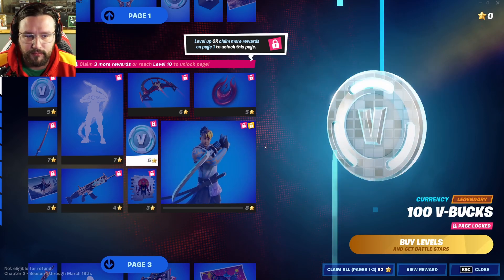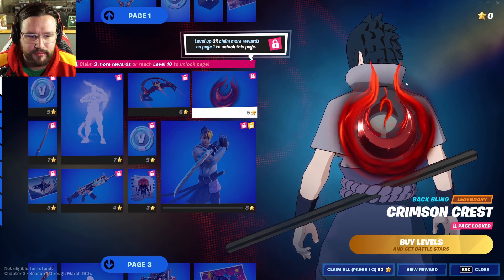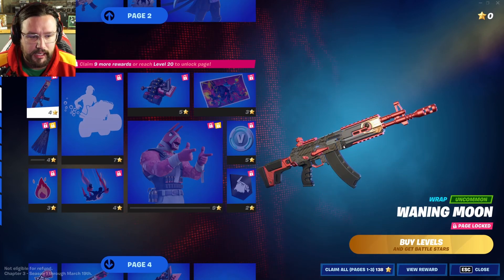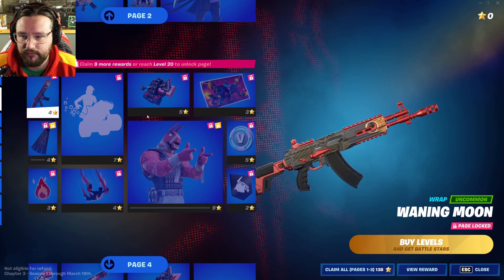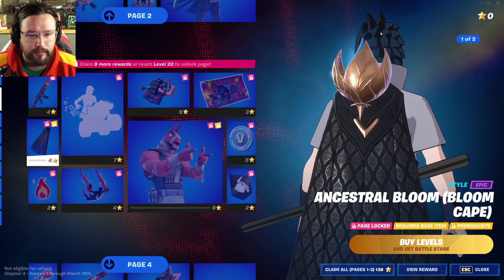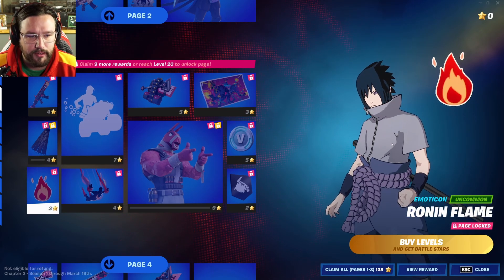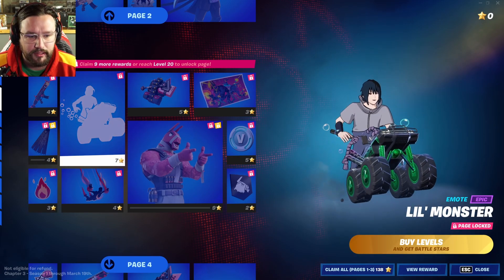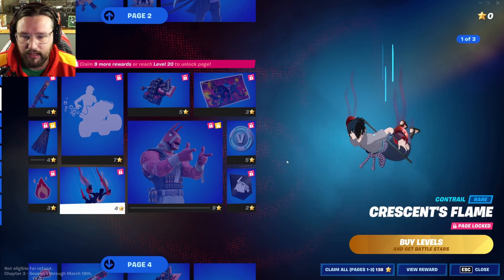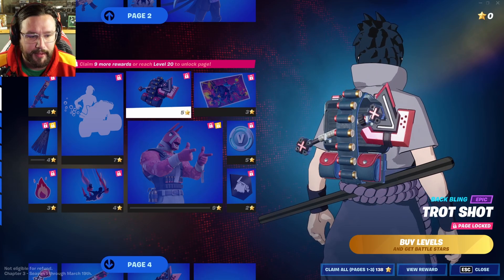On page two there's a little emote where he's summoning the power of the moon. More V-Bucks on this page too. It looks like we get his harvesting tool — the katana, called Blade of the Waning Moon — that's pretty cool. Some more artwork of the first character. His glider and then his black back bling, which looks kind of like a phoenix. And of course the blonde with the blue.